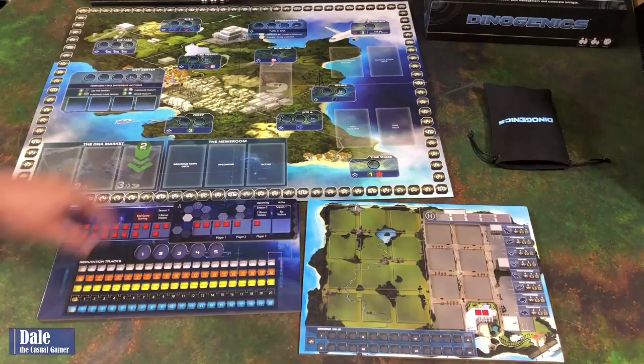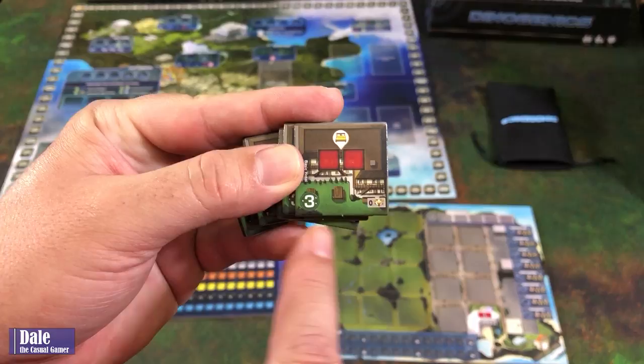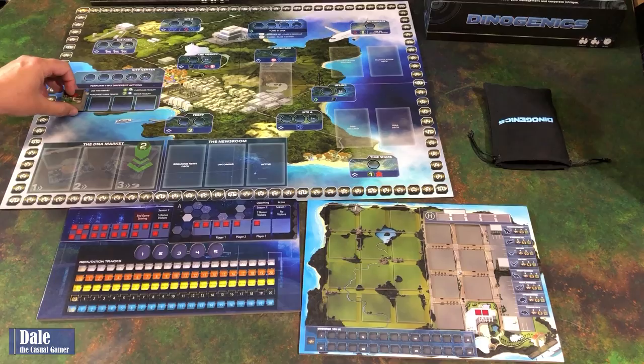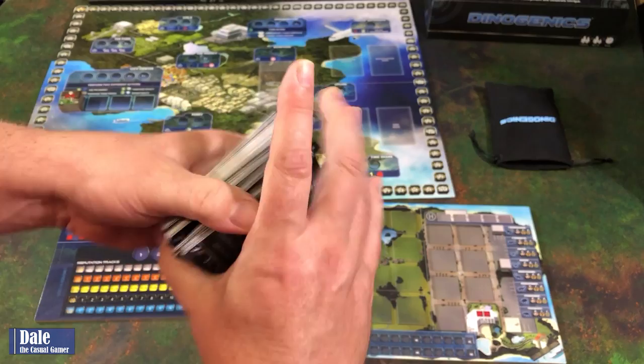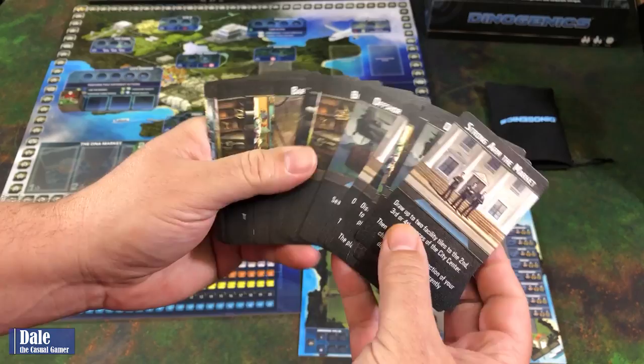For setup, let's put our main board out on the table. We'll then separate out the eight basic hotels, which can hold two visitors, cost three credits to purchase, and are worth zero victory points at end of game. We'll place that in the city center. Then we'll take the DNA cards, give them a shuffle, and place them out on the board.